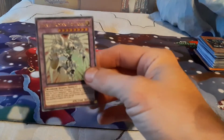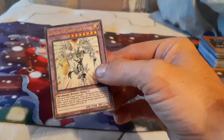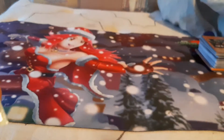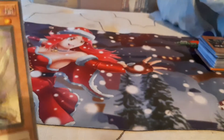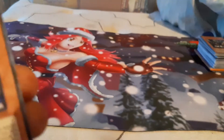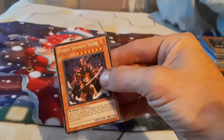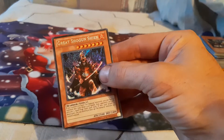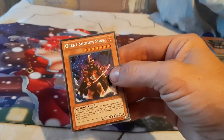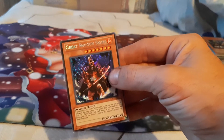Now for some of you hero lovers — we have got Elemental Hero Shining Flare Wingman. Definitely a gorgeous card. We got an Appliancer Dryer — it is literally a dryer. We got another Azurai Silver Dragon. Dragon Buster Destruction Sword. And we've got Great Shogun Shien — I want to say he's an Ultra Rare, but he could also be a Secret Rare, because his stars are not sparkly and neither is the attribute. I'm not sure. Somebody please message down in the comments — is that still considered just an older Secret Rare or a different version?